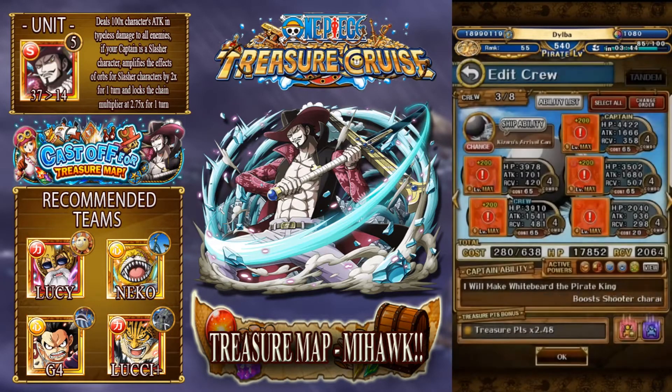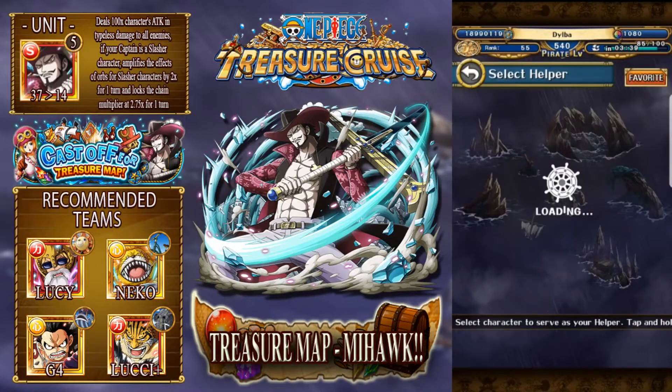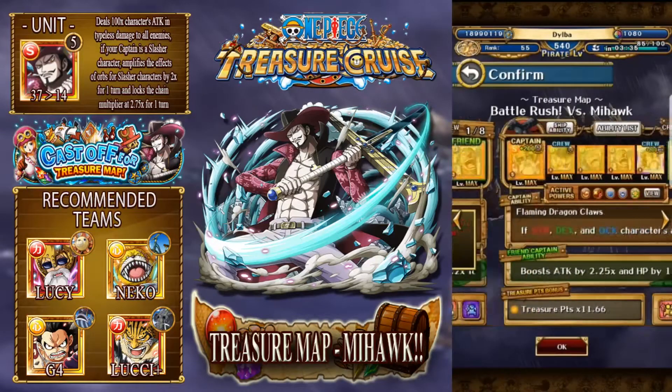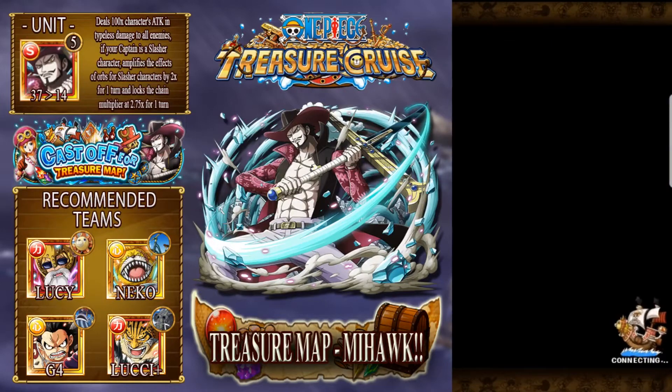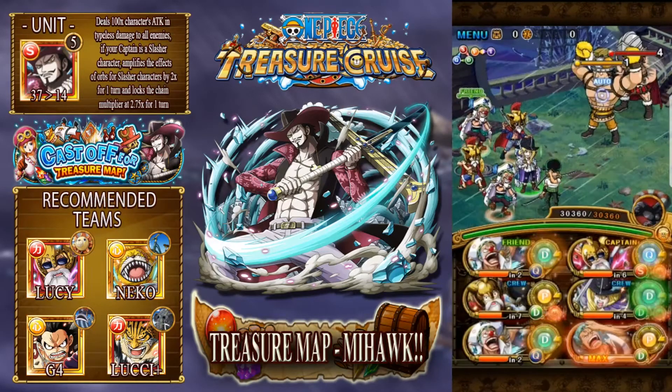Okay, so now we're up to Mihawk. Mihawk is the final boss, so I'm gonna choose my Buggy team here just so I can get a friend Captain Buggy up - then switch to my best team to take him out, full of point boosters and the best possible damage. I think this is the best team you can make damage-wise with point boosters.